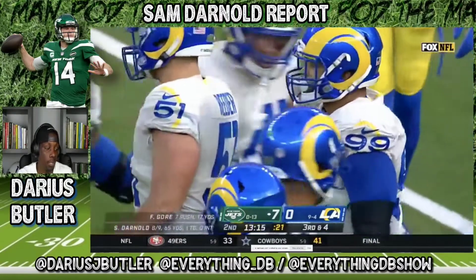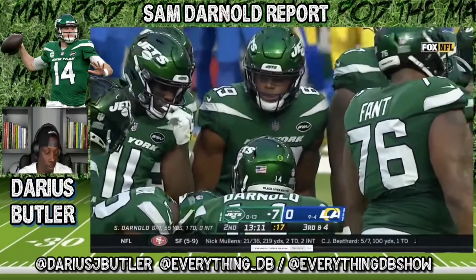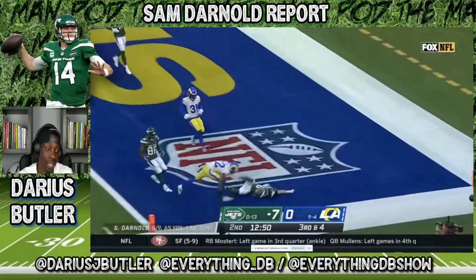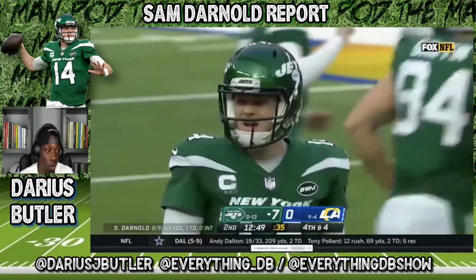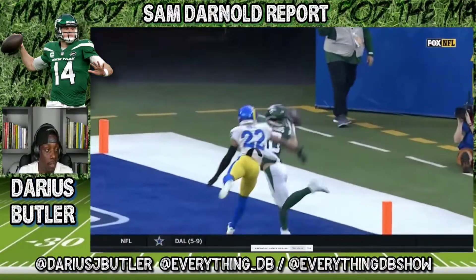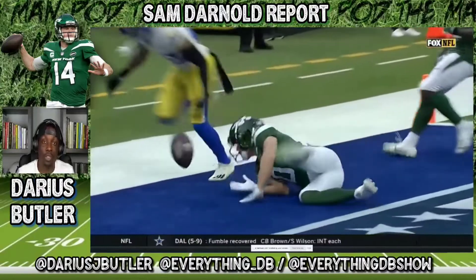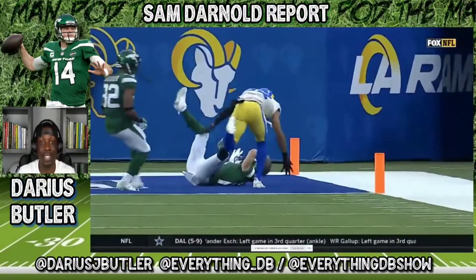Third and four, 13 minutes in, top of the second quarter. Circle it — Darnold's stats: eight for nine, 65 yards, one TD, no picks. He sees nothing there, good protection, scrambles. That's actually a great throw on the run — it's a throw where his receiver catches it or nobody does, and it's an on-target throw. That's taking care of the ball. A throw where only your receiver can make a play on it; if not, you end the drive with the kick — a field goal or a punt. The more Sam Darnold can end drives with the kick, the better.